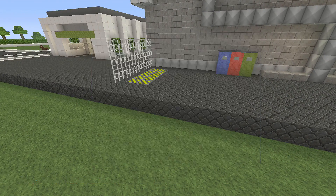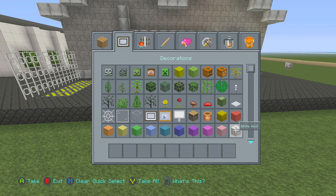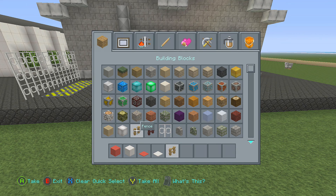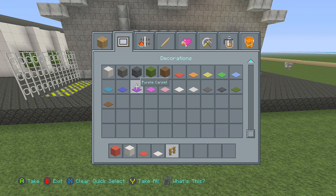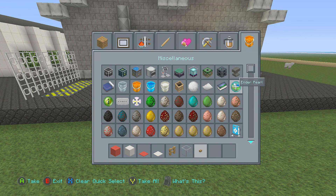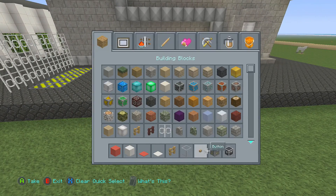The final thing we're going to do in this video, just to finish off the back, is build a little truck. I'm going to use red wool, white wool, and carpet of the same color, regular fence, glass block, wood buttons, a crafting table and a chest at the back. We'll also need coal for the wheels and a regular button for the wheels.